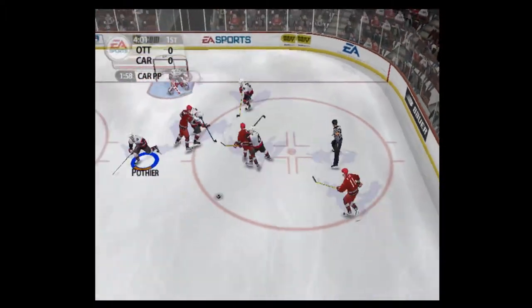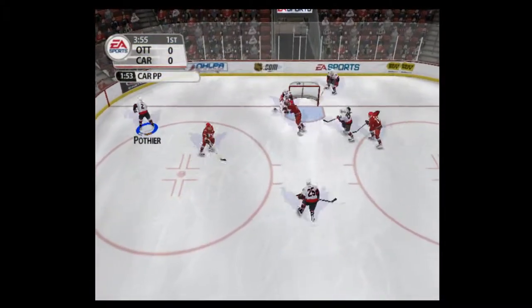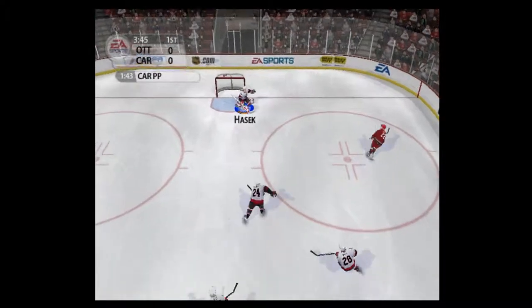Carolina is about to go on the power play for the first time in this game. They've got some good finishers in their lineup, but they like to keep it simple — point shots with lots of traffic in front. Turned away, denied by Hoshik. Over the blue line — big save.